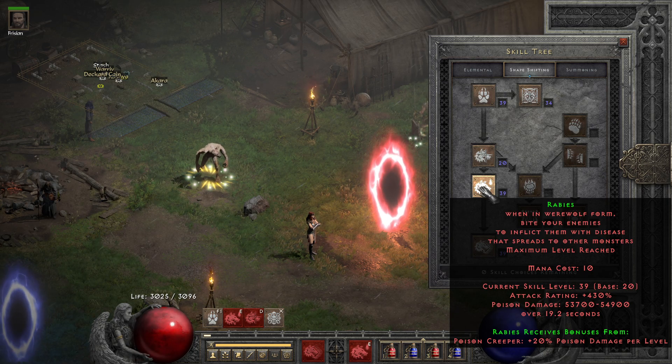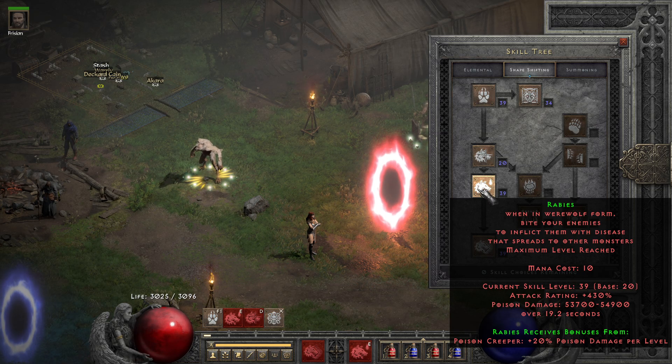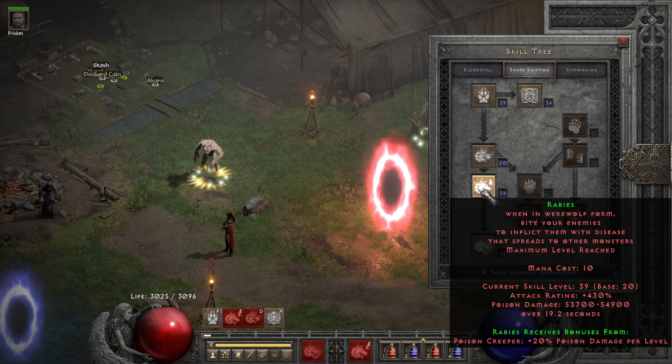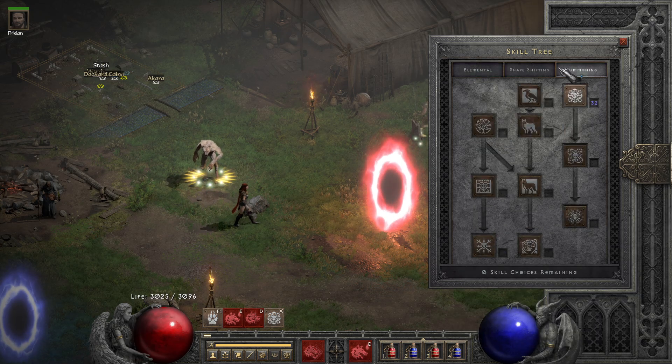So if you do the math it's like 2,500 per second, which sounds great on paper but it still might not be quite enough — we will see in a second. 20 points into Werewolf. The rest of my points I also put 20 into Fury to have some other source of damage — in this case physical damage, and that is it.